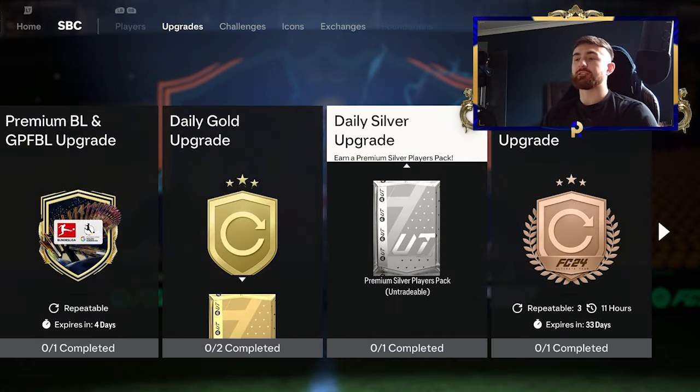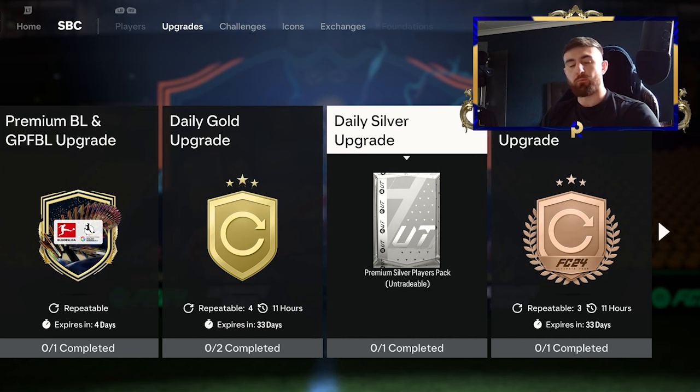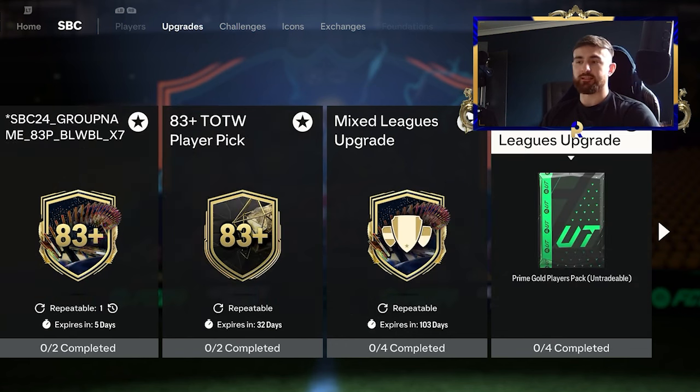I want to start out by completing these three sets of SBCs. Obviously the bronze and silver are essentially free - we've all got six bronze and silver cards in our club that we can pop in these. What you get out is going to help you complete the daily gold upgrade completely, and then of course from completing the daily upgrade you get more packs as well, so you want to take those over to your premium mixed league upgrades and I'll run you through that step next.